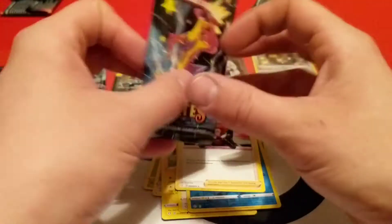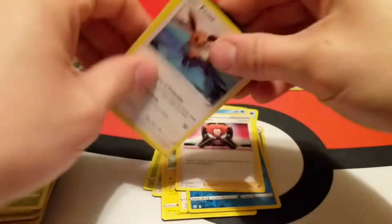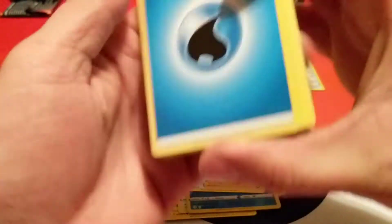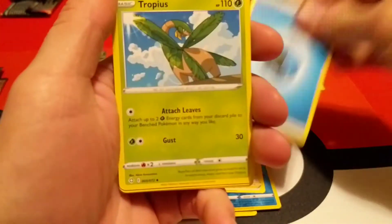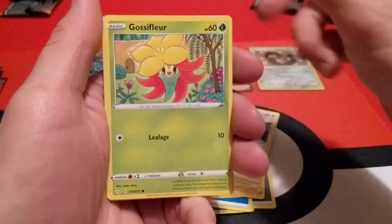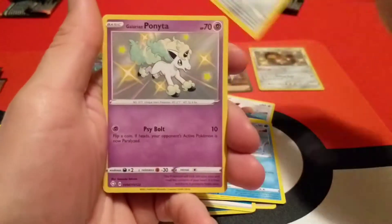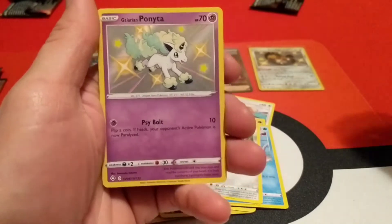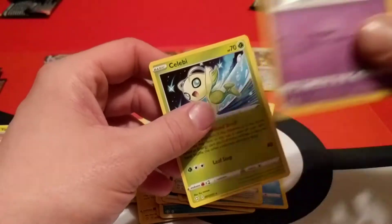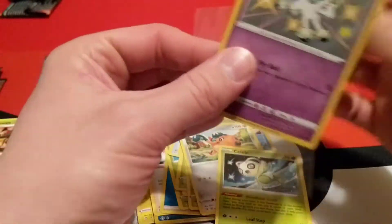Down to the last four packs on this Toxtricity pack. Starting off with Water Energy, Tropius, Ball Guy, Rusted Sword, Eevee, Gossifleur, Yanma, Snom, Cufant. Hey — Galarian Ponyta, this is one I needed because I already pulled the Galarian Rapidash before. That's cool, and a regular Celebi behind that.